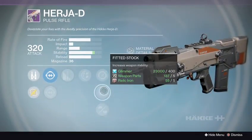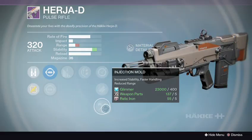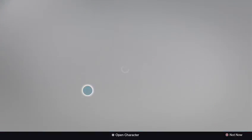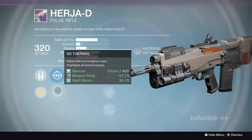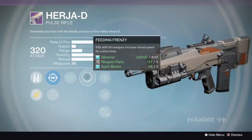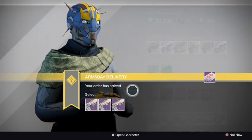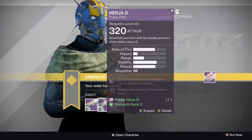I wish there were more stability options like Brace Frame or Small Bore — I keep seeing Fitted Stock and Injection Mold and never Brace Frame. Rank 3 has GP Irons, SD Thermal, Danger Close, Feeding Frenzy, Snapshot, Fitted Stock, and Oil Frame. I had high hopes for the Herja D this week, but none of these are decent — there's no synergy between the perks. Pass on all of them; just pick one for infusion or dismantle for parts and legendary marks.